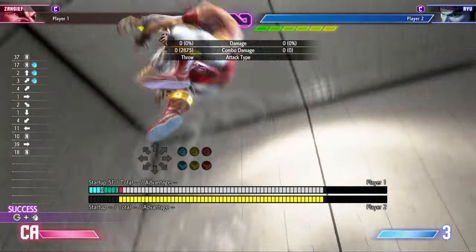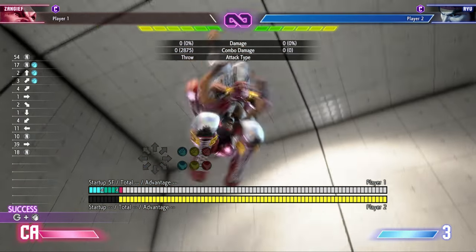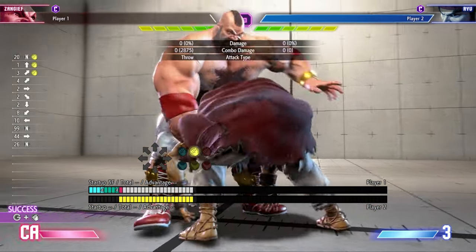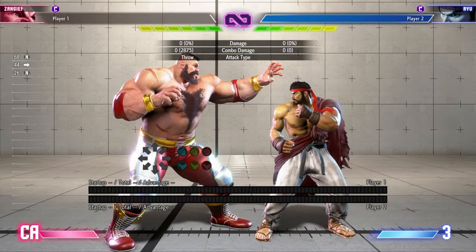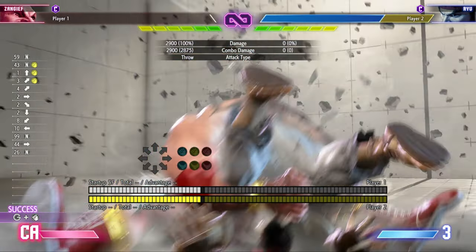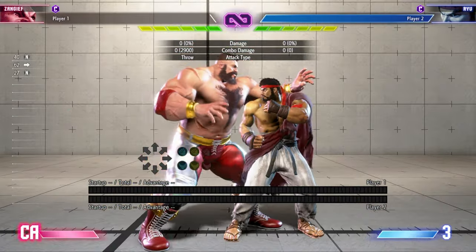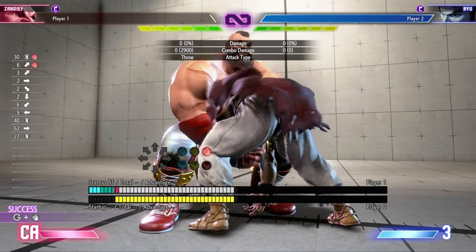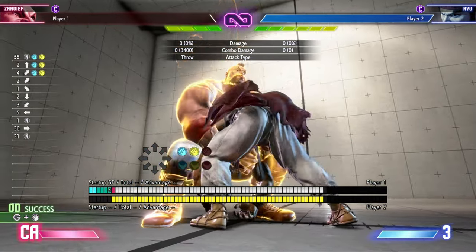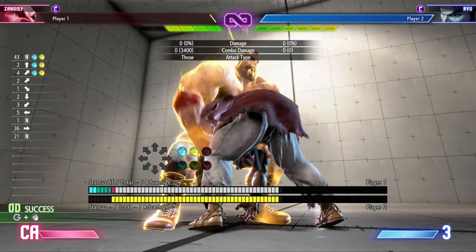Remember, your choices for SPD will be: light punch for the most range and least damage; medium punch for a little less range but more damage; heavy punch for the least range but more damage than medium; and overdrive — using two punch buttons at the same time — for the range of the medium and the most damage of all the throws.